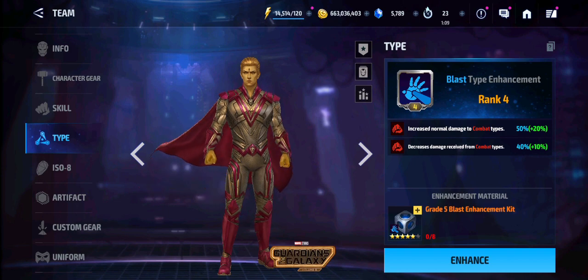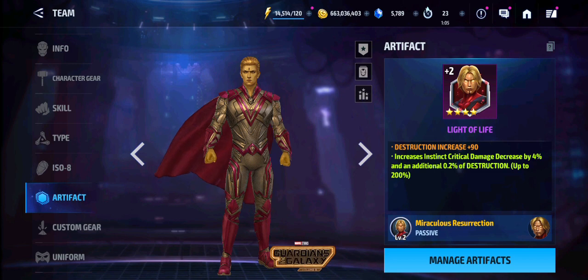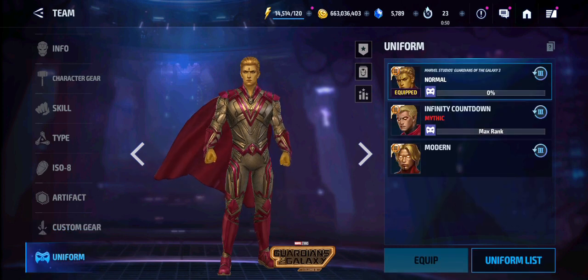All of the skills are level 6. The type enhancement is at rank 4, stage 11, dress intensity enhancements. The artifact is at 4 stars with a critical damage decrease — instinct critical damage decrease. CTP of regeneration with 34% max HP at maximum roll, and the uniform is at normal.